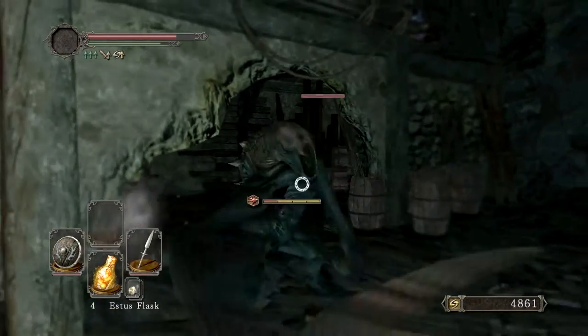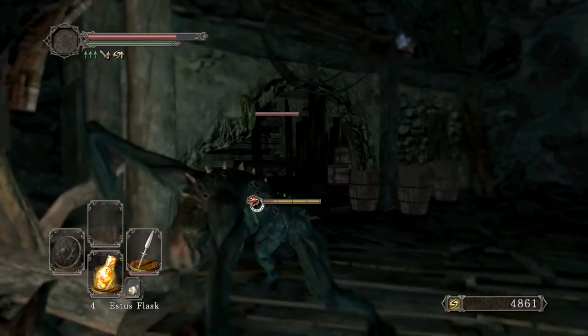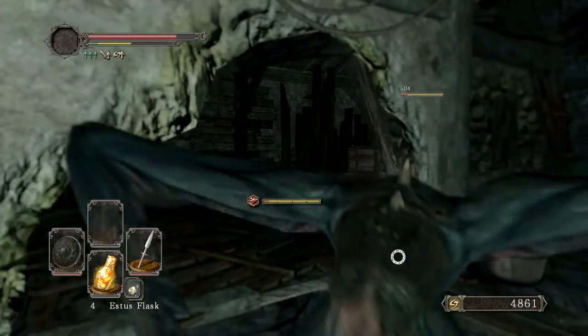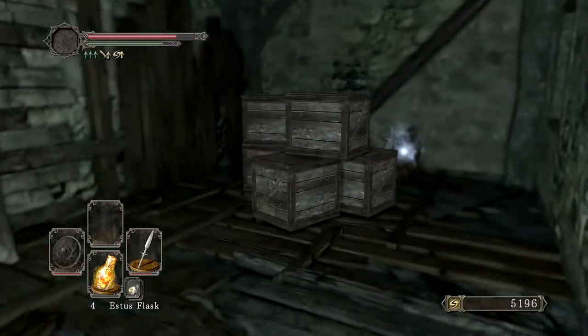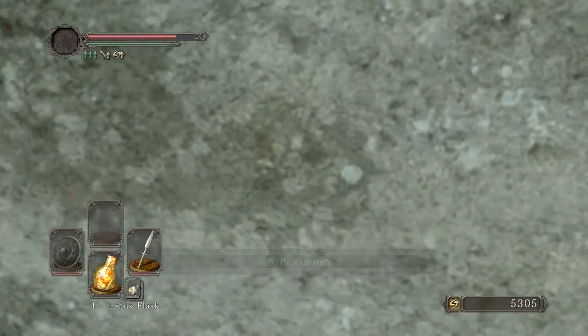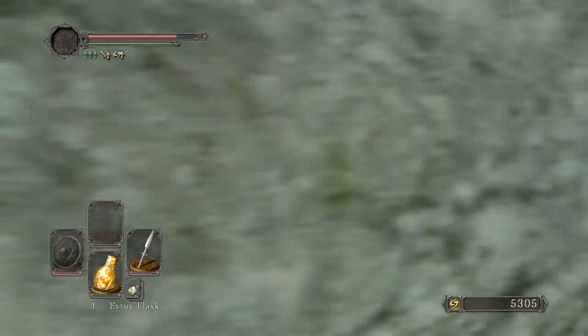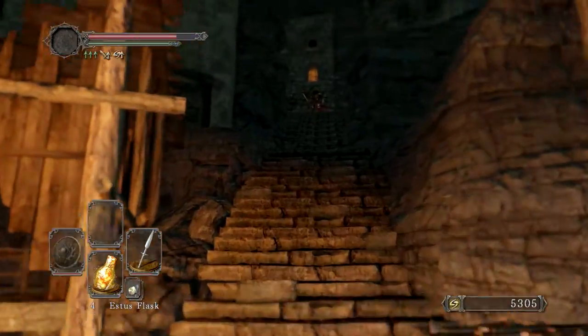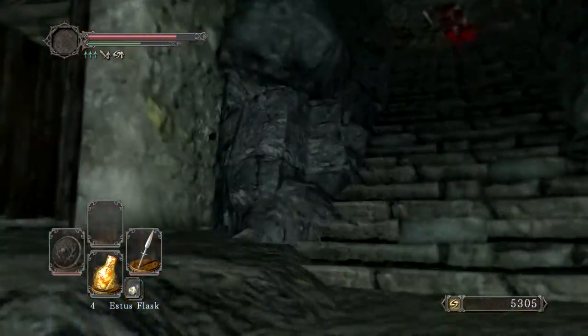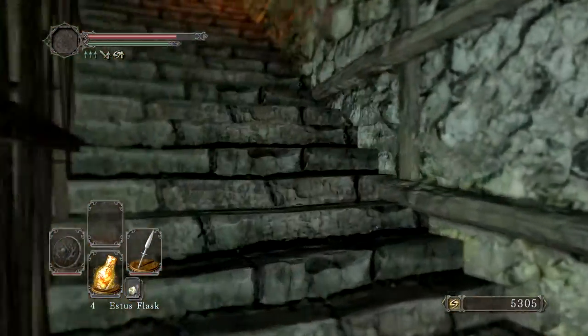Let's bait him out and try shielding. Much better. The strong attacks can keep him stunlocked - that is a useful discovery. That should help me take on the ones I'm going to be finding later in the level, so it's great that I figured that out now rather than later.